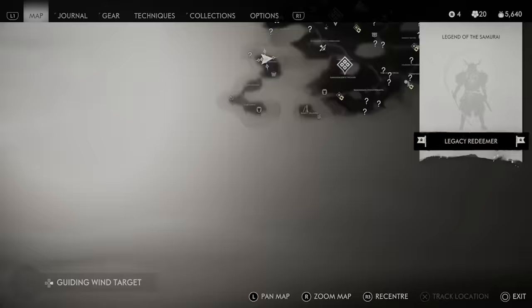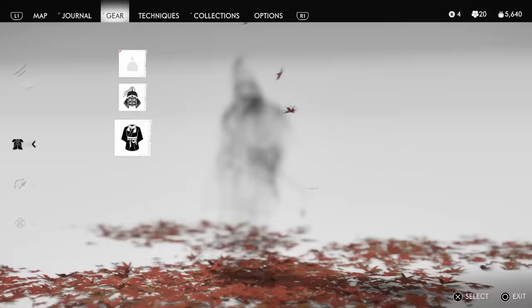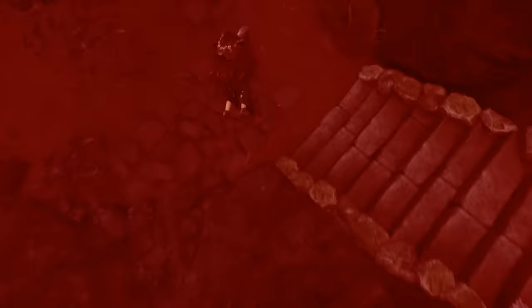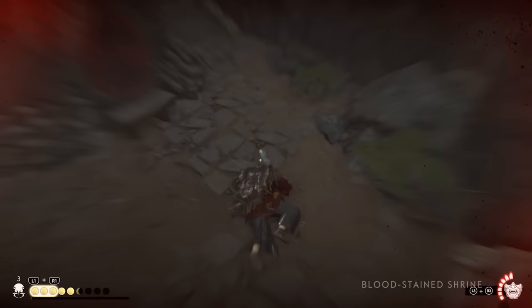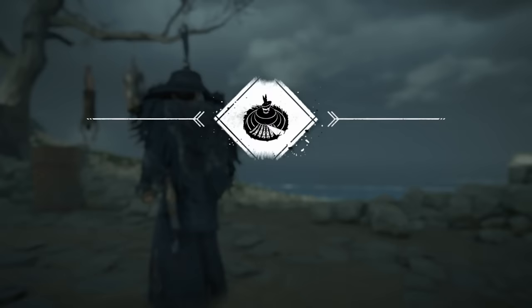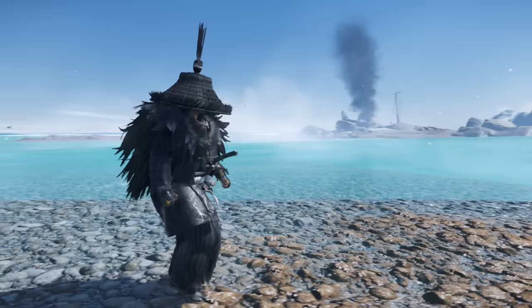The next one is called the Yharnam skin — this is a Bloodborne easter egg, and you acquire it by solving the Bloodstained Shrine riddle in the western part of Iki Island. The solution is to equip the Kensei armor and perform a heal, which you can do using the down arrow button on the d-pad. If you're at max HP, just jump from a higher point to take some fall damage, then heal in front of the shrine. Completing that puzzle gives you the Yharnam Helmet and the Yharnam Vestment skin for the Kensei armor — the recolor is really awesome.